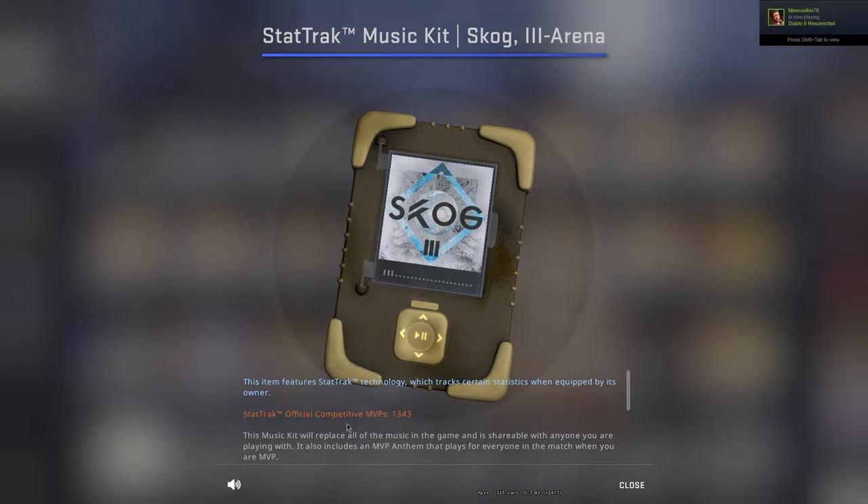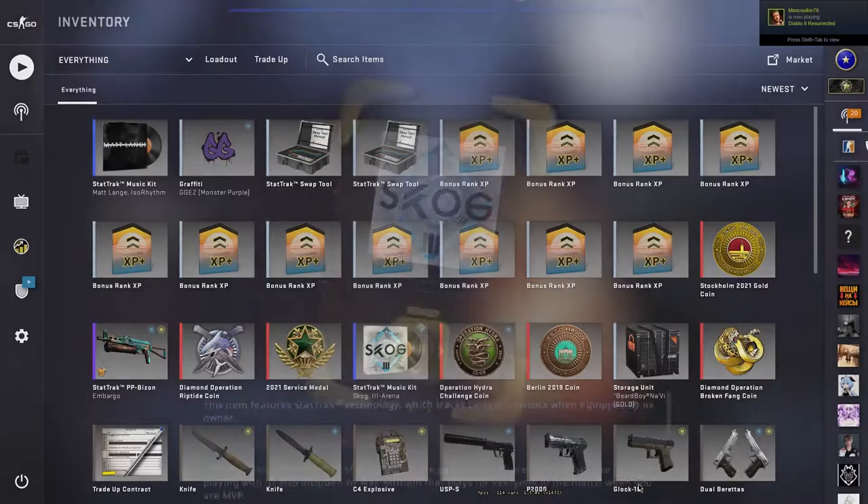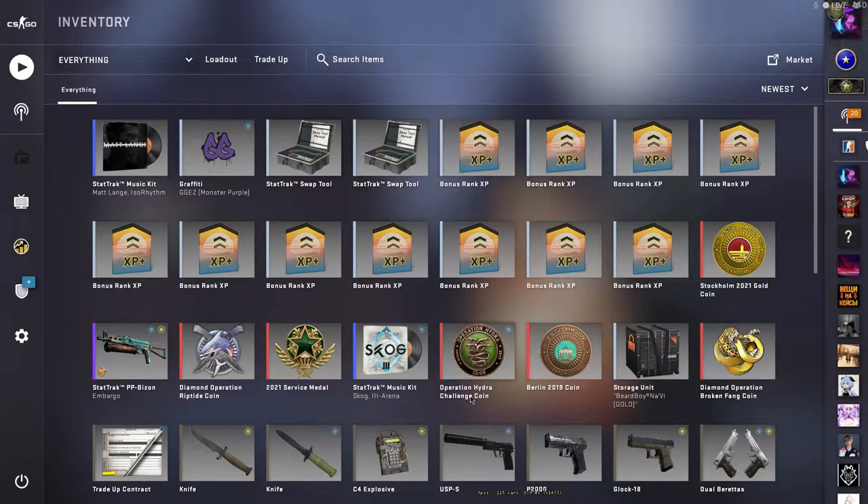So this is my old music kit which has 1343 confirmed competitive MVPs. We are gonna transfer it to this other music kit with Kaiso Rhythm by Mackland.